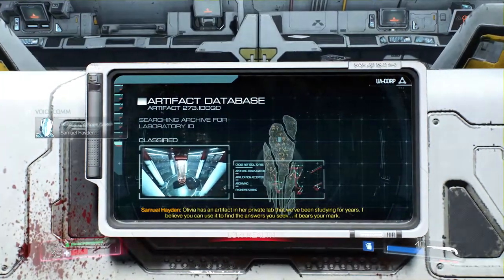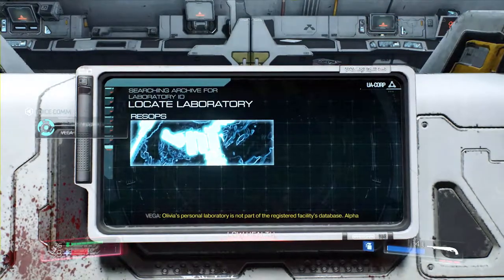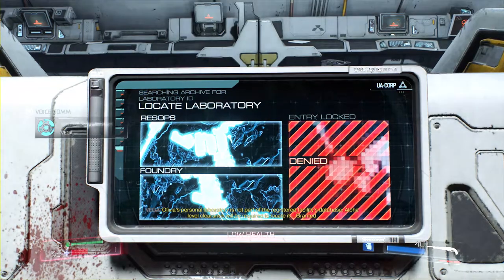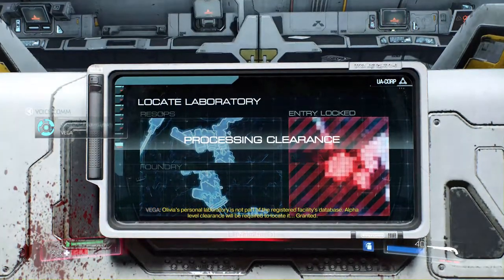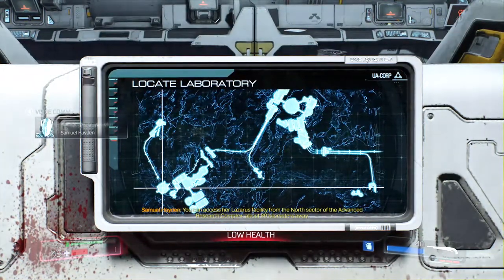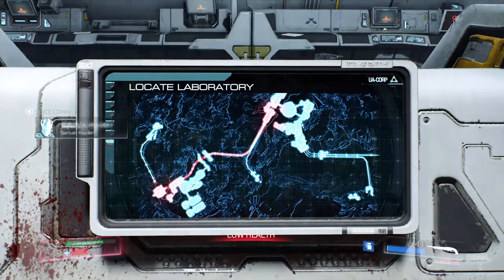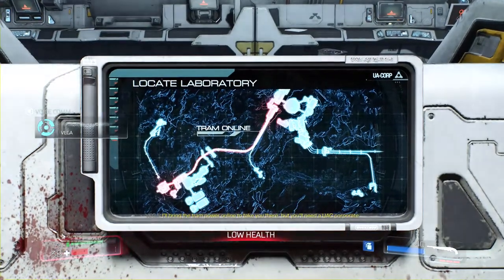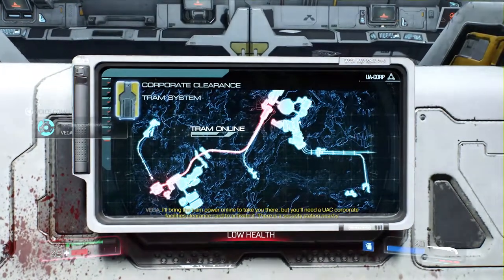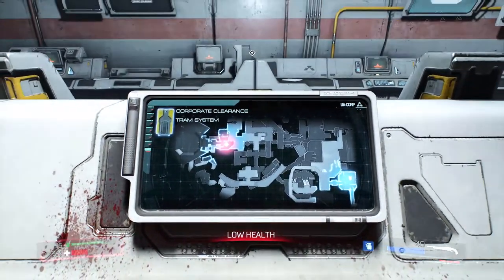It's a private lab that we've been studying for years. I believe you can use it to find the answers you seek. It bears your mark. So we're going off a mark. Okay. Olivia's personal laboratory is not part of the registered facility's database. Alpha level clearance will be — well, we'll just have to break through it. Right? I think we can just break through it. You can access our Lazarus facility from the north sector of the advanced research complex, about 80 kilometers away.